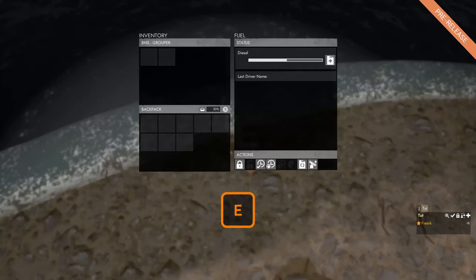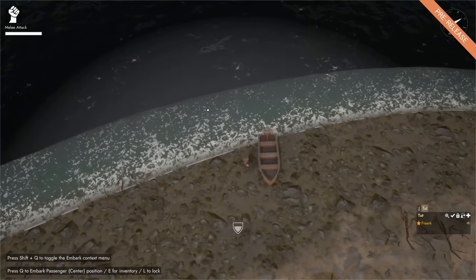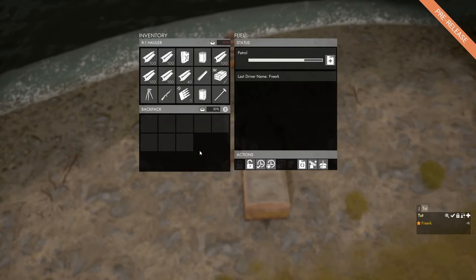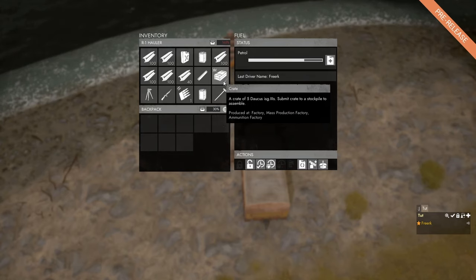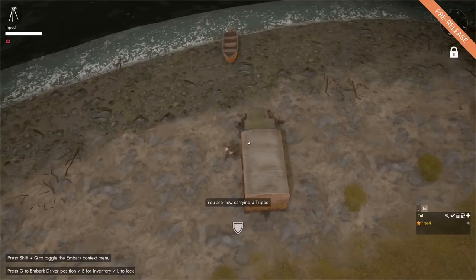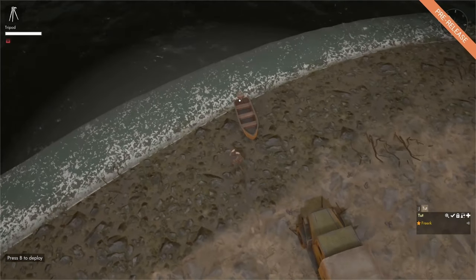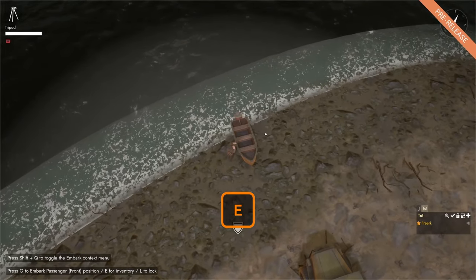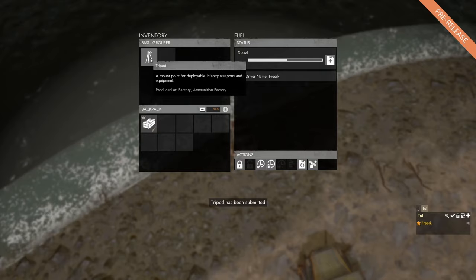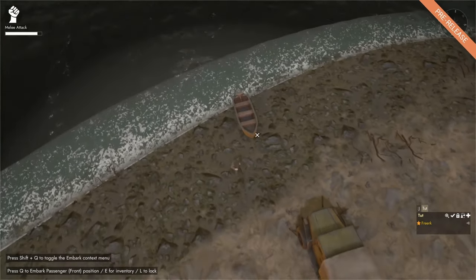If we open the inventory of the motorboat again, we can see that it has two inventory slots, and those two inventory slots can basically hold anything — so we can bring a crate of ISGs and, for instance, a tripod. If we walk with a large item to the motorboat we can press E to open its inventory and click 'submit large item' — that will put the tripod in, and we can also put the crate of Daukasus in.